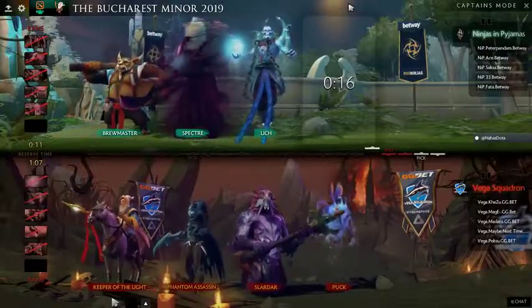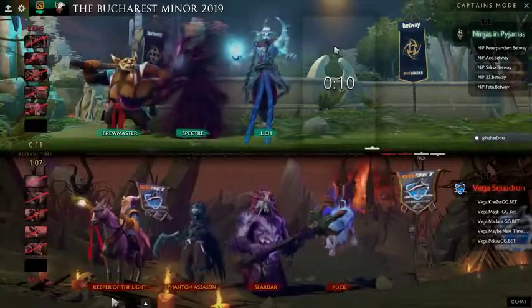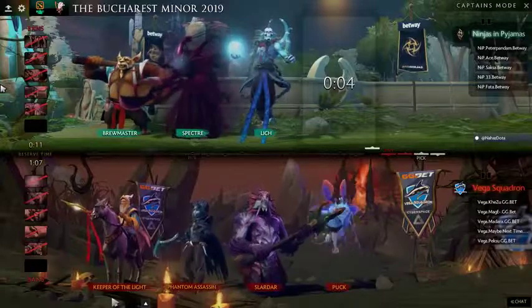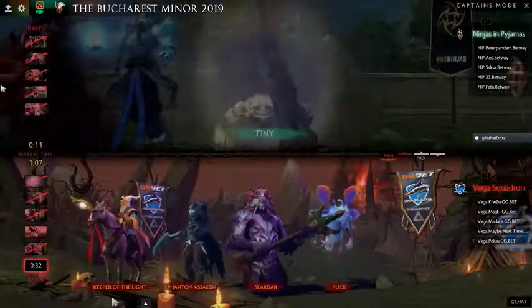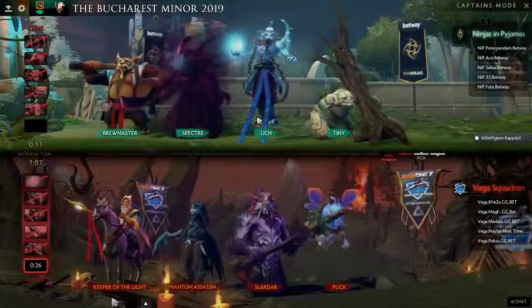The problem we've been talking about throughout the day is that Mage has had trouble giving away kills in the mid game. When you have a player that's having a hard time, you want to make the game easy, and this Puck pick potentially does that for Mage. Tiny is one way to try and match this aggression in the mid game.